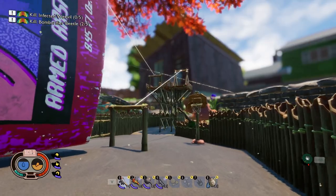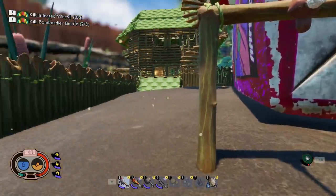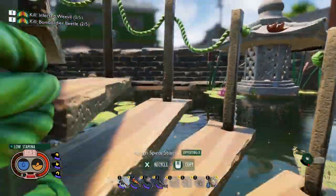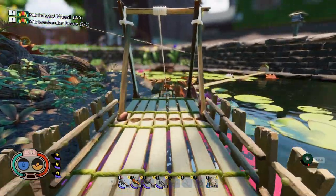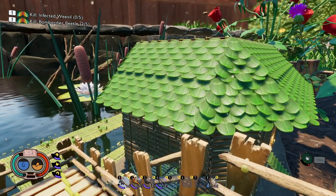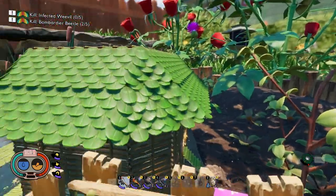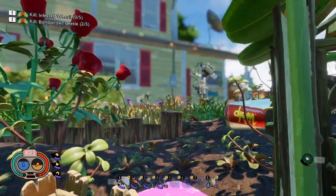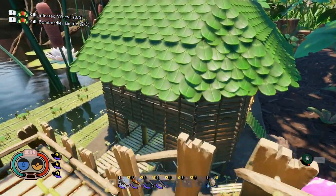Over here we've got the basketball hoop, some zip lines — kind of like a little playground area — and there was a bounce web somewhere. There's a little clubhouse up top and of course we have the zip line. Like I said, this took probably the longest of everything I've built. With three of us we legitimately carried all the weed stems, cleared them all and brought them over here. We built a bridge and used zip lines for transporting resources back and forth.